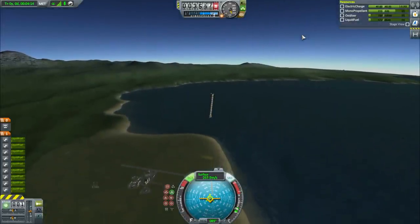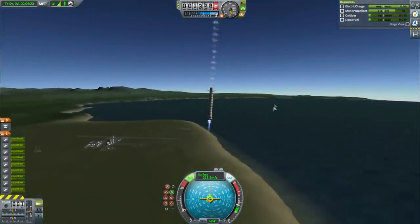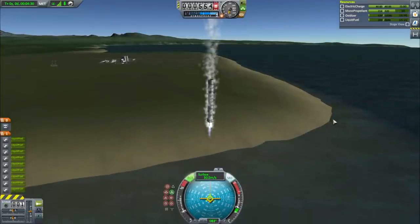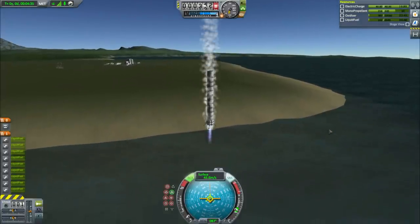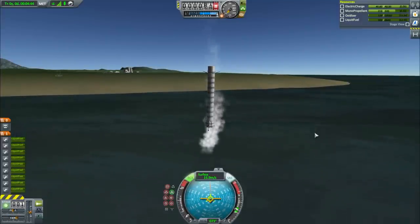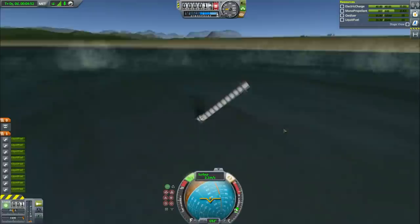For my final attempt I come down right in line with the KSC, just slightly too far south, landing in the water. I tried flying the rocket by tilting it against the airstream but it did no good. Still, it proves that with a bit of practice and a slightly better inclination I could have gotten back almost right to the launch pad. The second stage is also reusable - the interesting part was always the first stage.